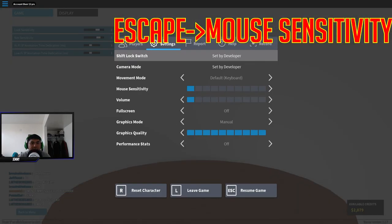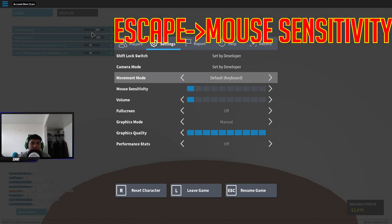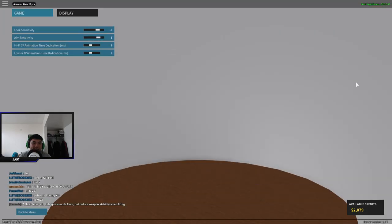Don't forget to press escape, go to settings, and find the mouse sensitivity in there. If there's something in between that you want but it's not quite perfect, you can always move it around to help you. Once you find that mouse sensitivity that you know you're going to do really well with, we can finally go in game and start doing some exercises that will definitely help you get better.